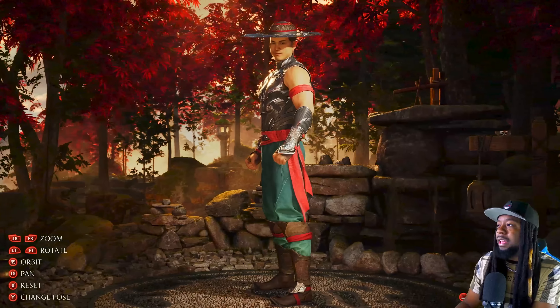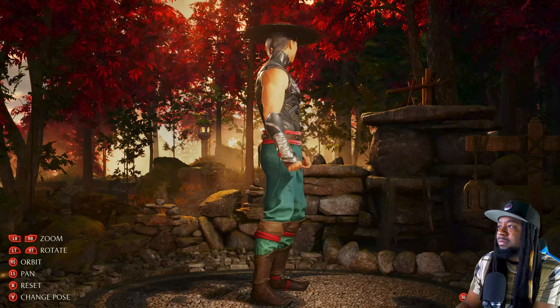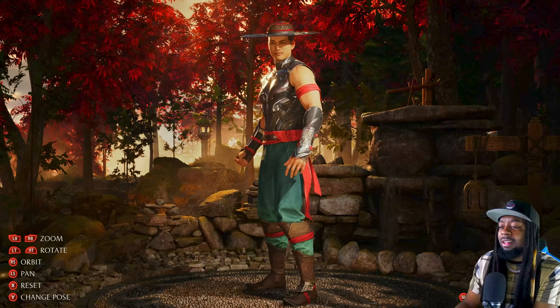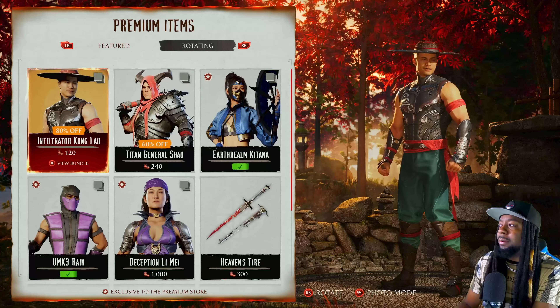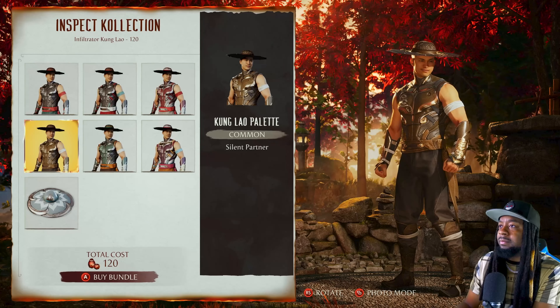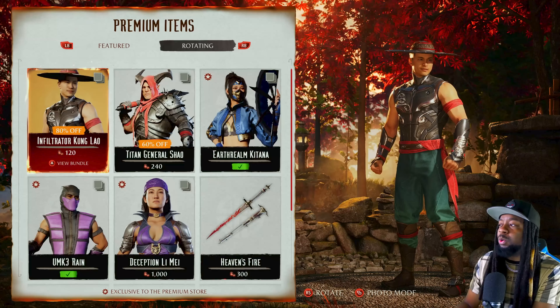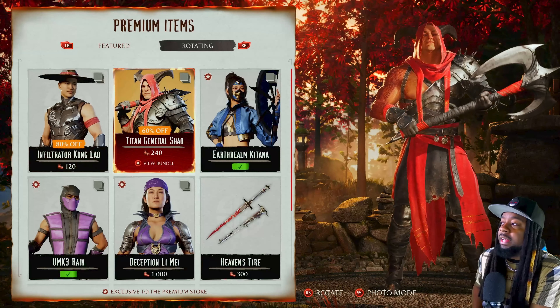Moving on to the rotating items, we got this Kung Lao — is this the Kung Lao from the story mode, that other Kung Lao that only popped up once? I think that was for a cameo, yep it definitely was. I actually already have this one so this must have been something we unlocked in the shrine before. I just wish Kung Lao was actually cooler in this game.